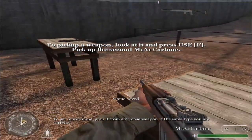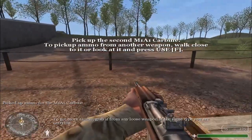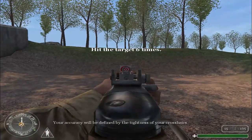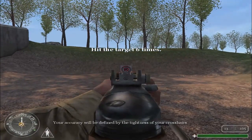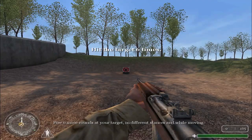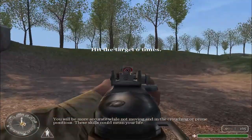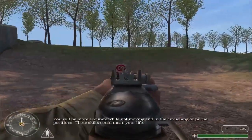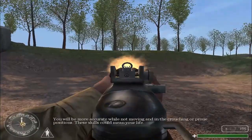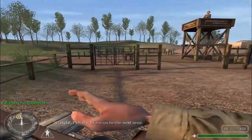To get more ammo, grab it from any loose weapon of the same type you are carrying. Approach the fence and fire six rounds at your target. Your accuracy will be defined by the tightness of your crosshairs. Fire six more rounds at your target in different stances and while moving. You will be more accurate while not moving and crouching. These skills could mean your life.